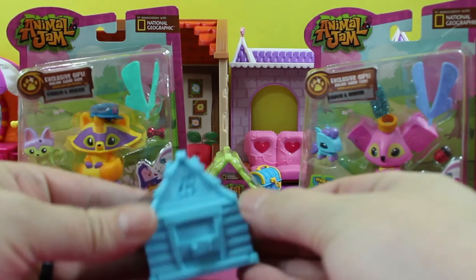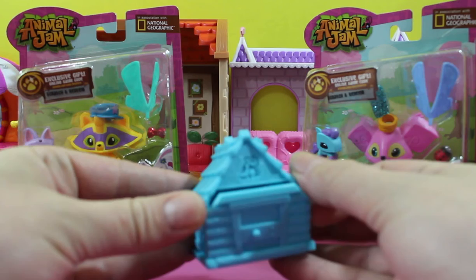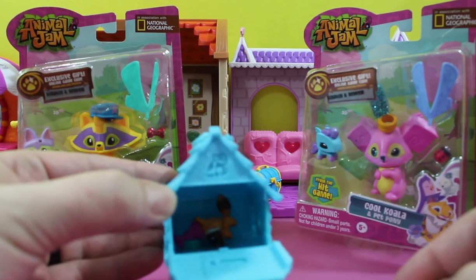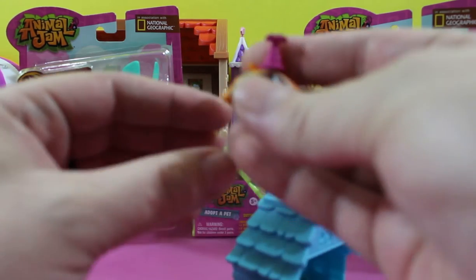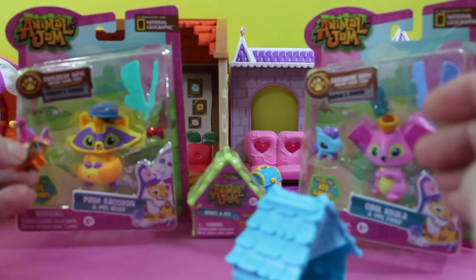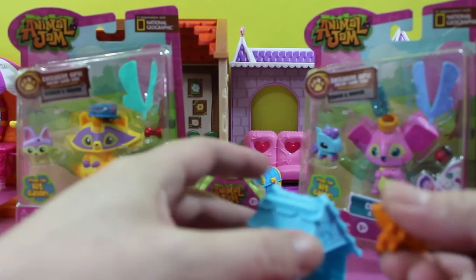And here's the Animal Jam Adopt-a-Pet Blind House. We actually got a little raccoon in here. He could be buddies with him. Yeah, that's going to be perfect.